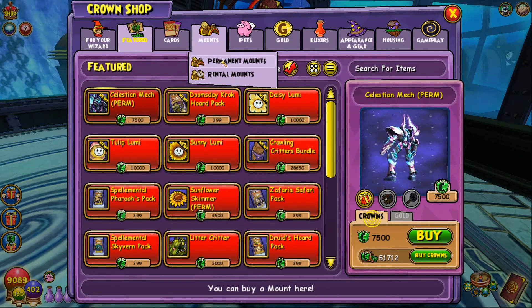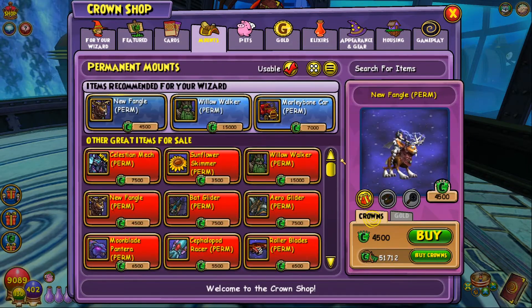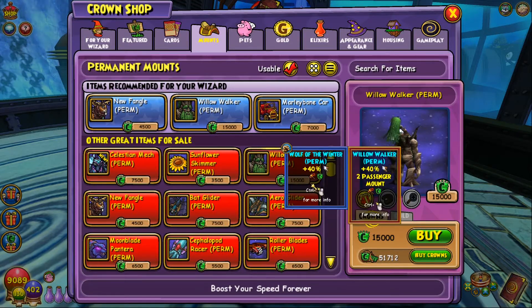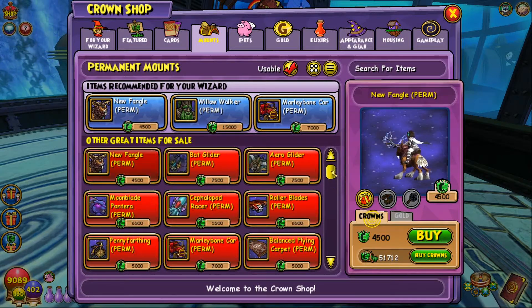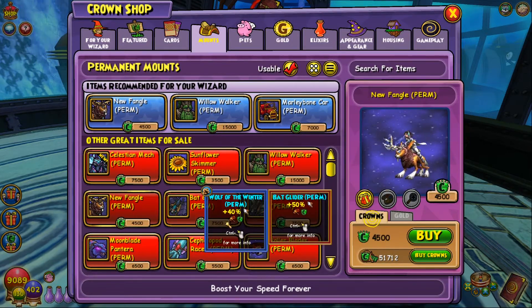I already did buy it. I just wanted to show you how much it was worth and the speed boost. If you check out other mounts they've released - for example, the Willow Walker, a two-person mount, is worth 1,500 crowns. Compared to other recent releases like a spring mount at 3,500, the new fangle at 4,500, and even the backlighters from Imperia at 7,500 with a slightly higher speed boost.